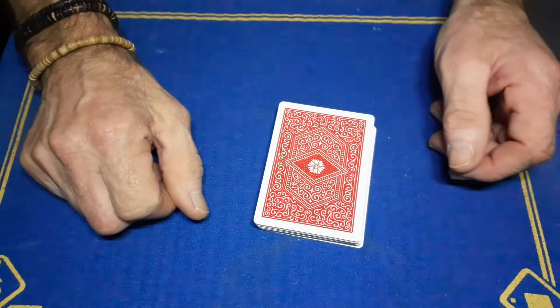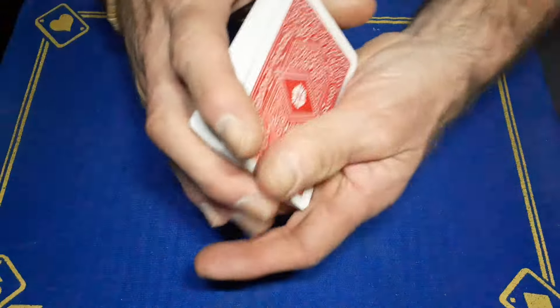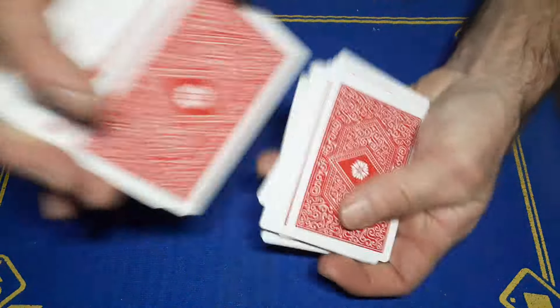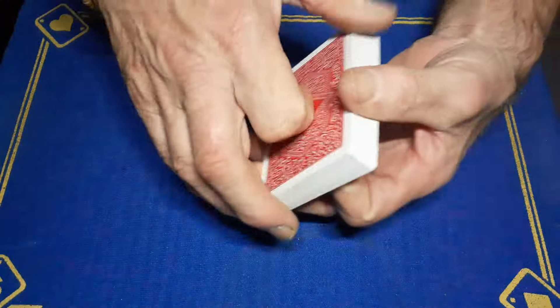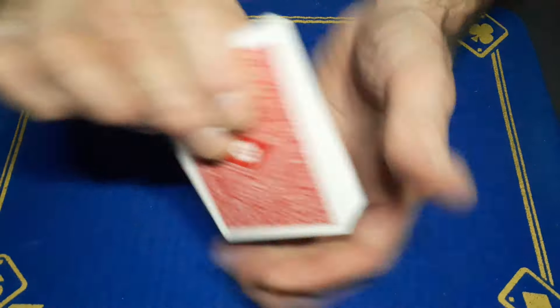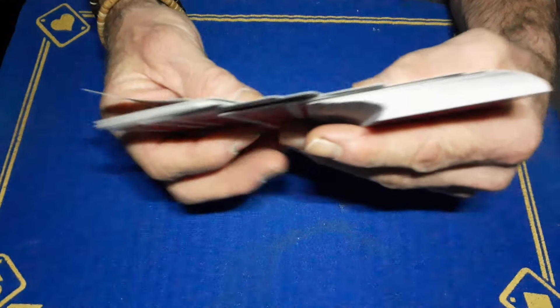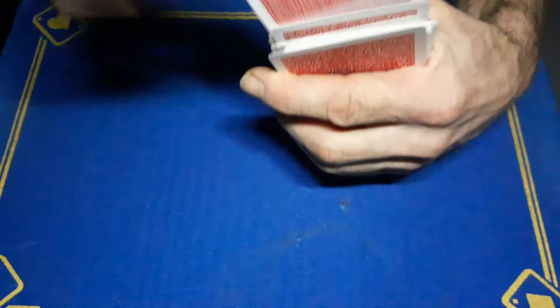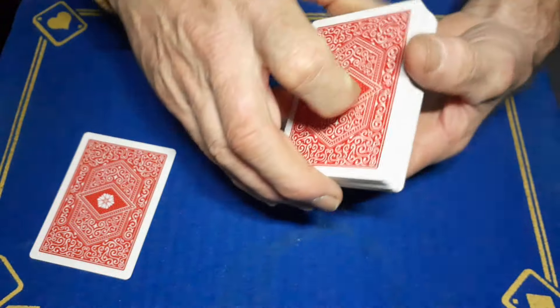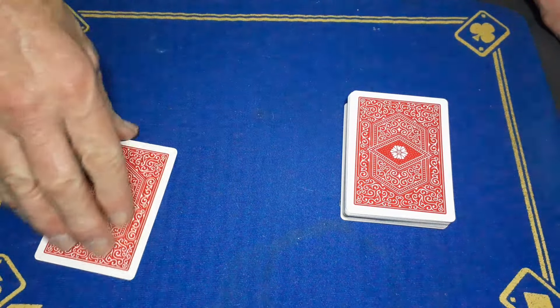Somewhere in the pack — they can give them a cut if they want, or another shuffle if they want. There's no way the performer can know what card has been seen. But I'm going to go through and see if I can work it out. I'm going to pull out one card and place that on the table.